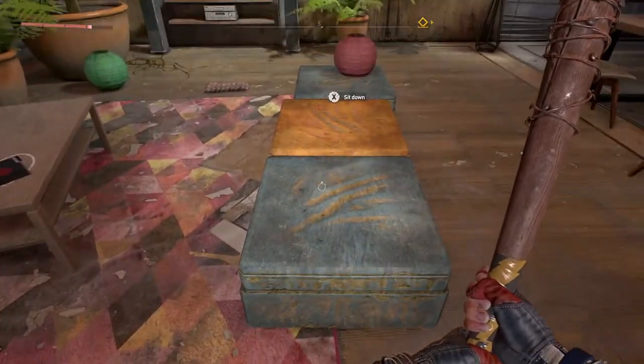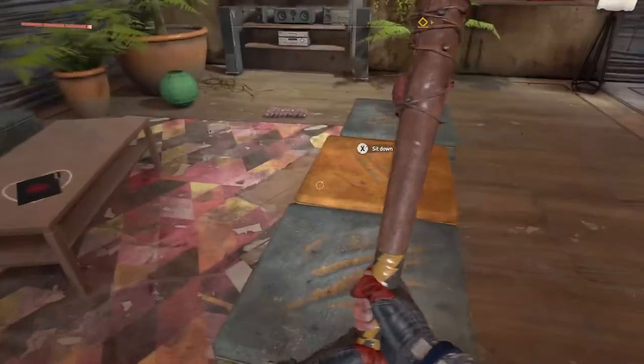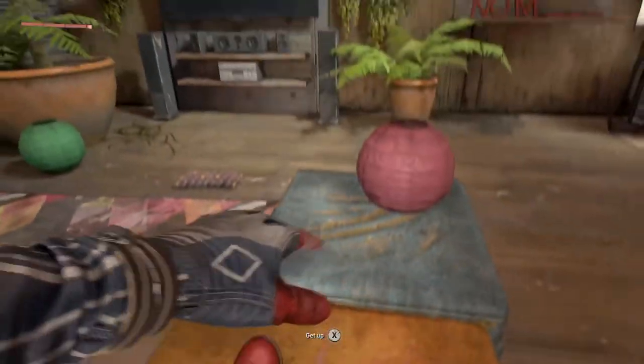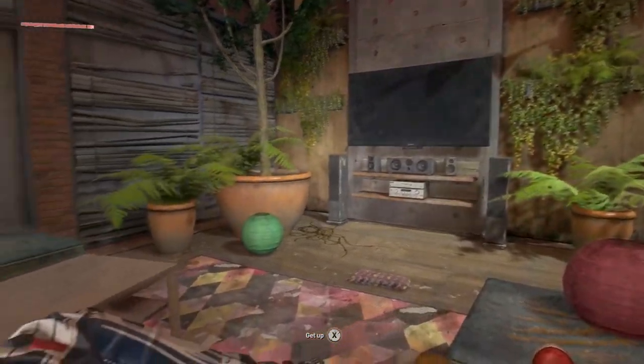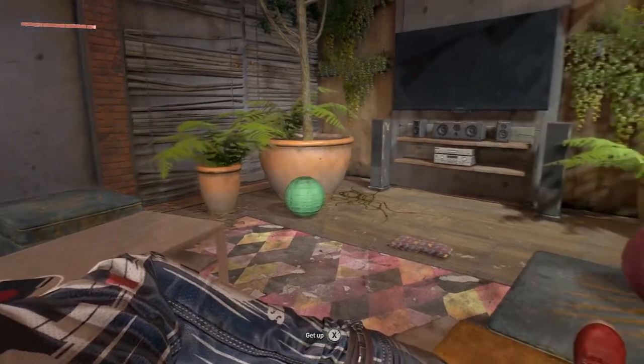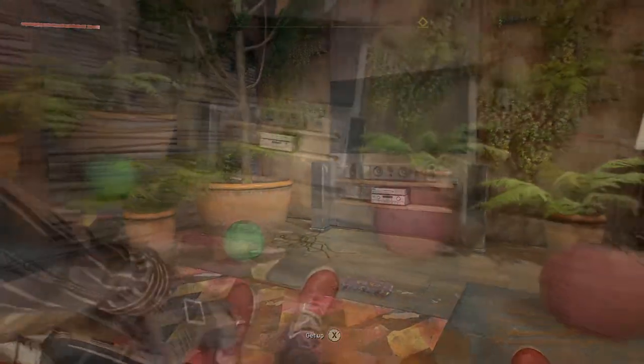What you're going to want to do here is sit down on each of these little cushions — there's a little cushion on the floor too. I'm going to fast-forward this bit so you get to see every little piece.